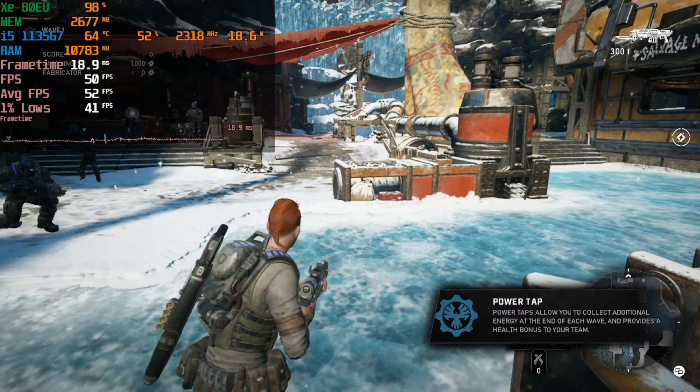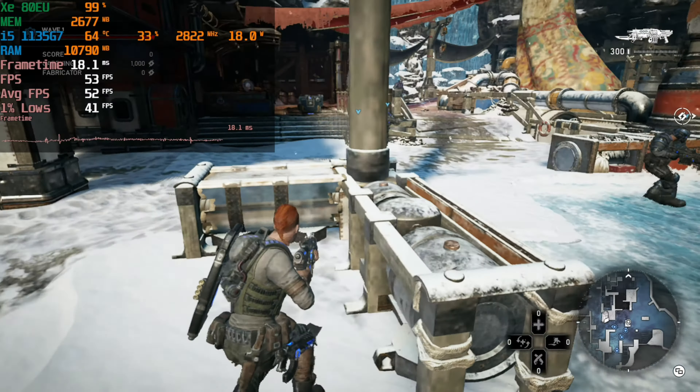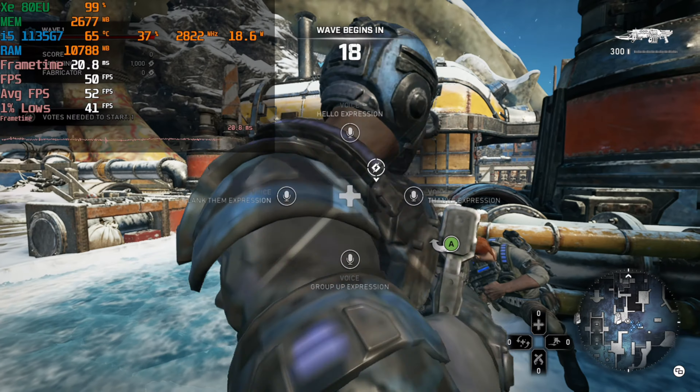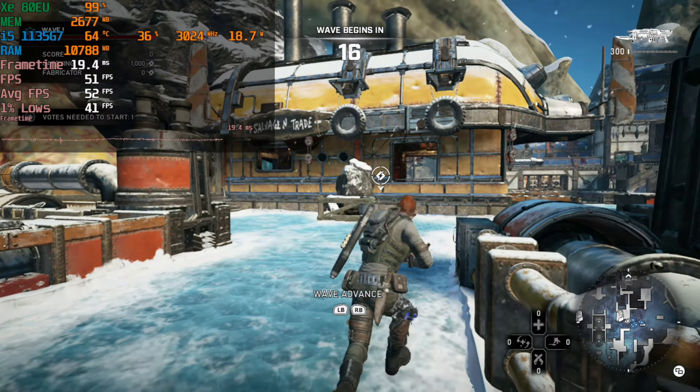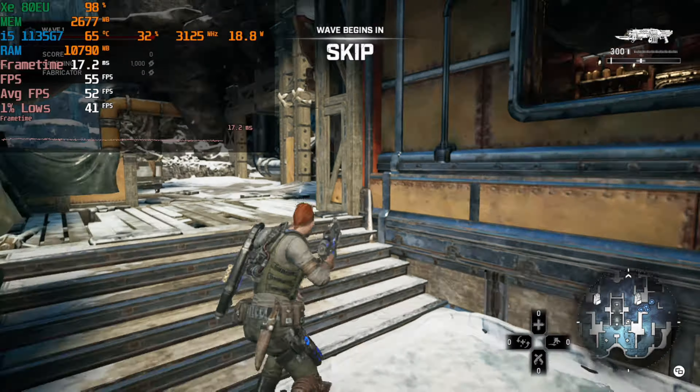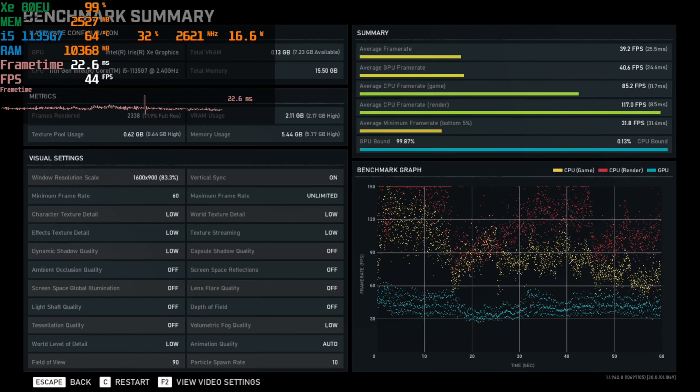Hey there guys, we're taking a look at Gears of War 5 running on the 1135G7. This is at 1080p with the lowest possible settings and with the dynamic resolution setting. Here you could see what the results were of a benchmark that ran and what some of the graphics settings were like. Overall you could see the frame rate average is not great — an average of 40 is not looking too good there.